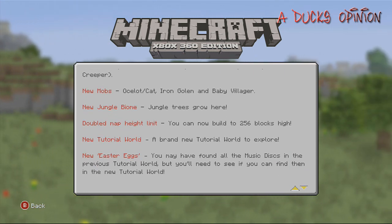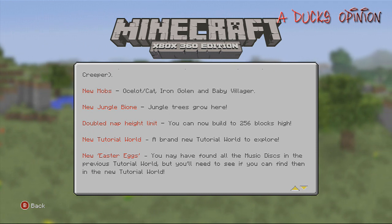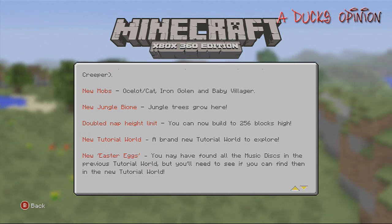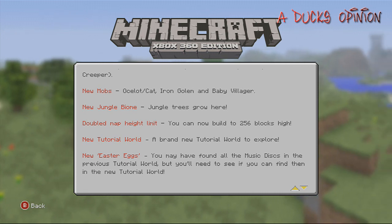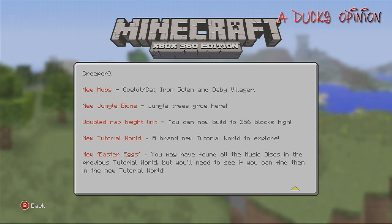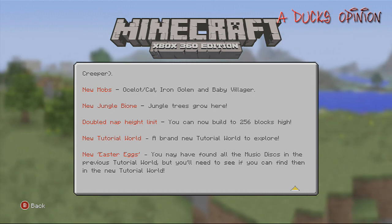It's kind of a small update but it's a good one. We have ocelots slash cats inside the jungle biome for you to tame. We also have iron golems and baby villagers — I'll be making separate videos to show you guys some of this very soon.